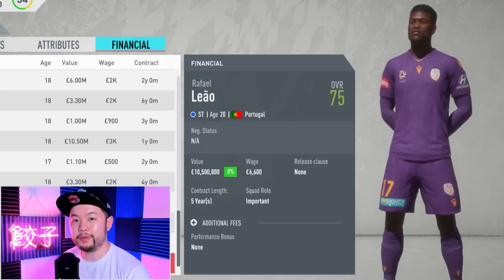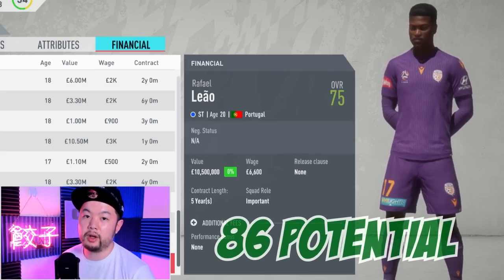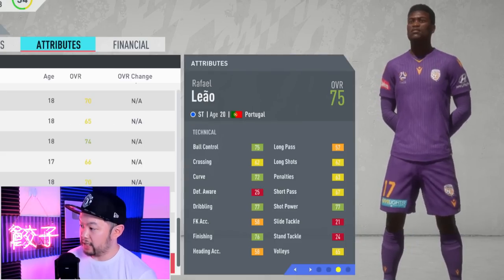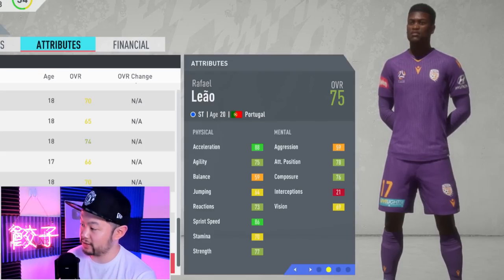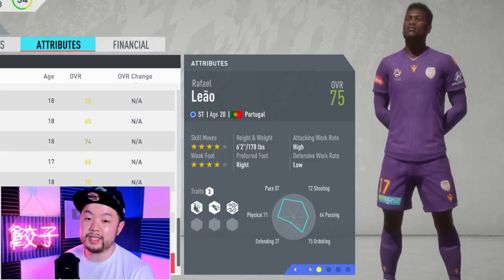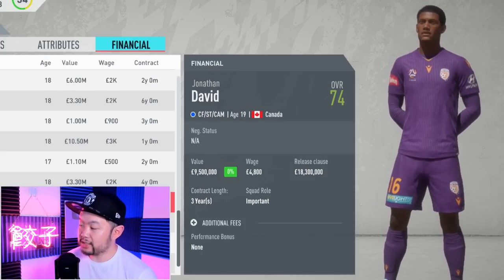The first player I'm going to show you is probably the most well-rounded cheap striker you can buy in the game, and that is the Portuguese man Rafael Leao. He starts out at 75 overall with a base potential of 86, valued at 10.5 million. He's pretty well-rounded in ball control, dribbling, finishing, and shot power, but his standout stats are his physicals: 88 acceleration and 86 sprint speed right off the bat, along with 77 strength. He also has four-star skill moves, a four-star weak foot, and stands at 6'2". If you want a striker that can do it all, he's your guy.